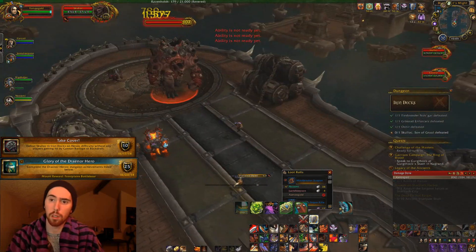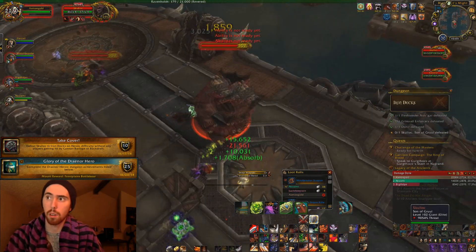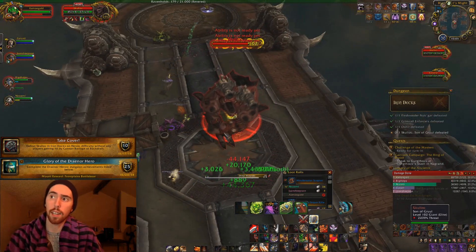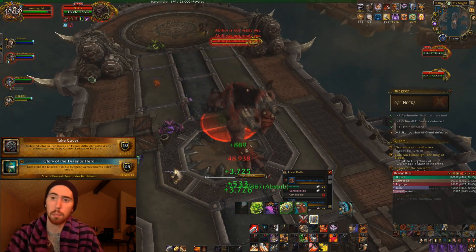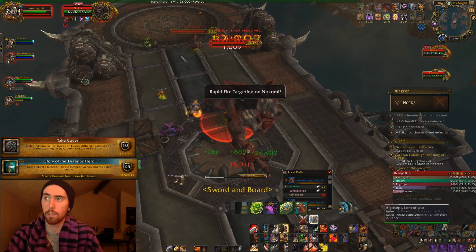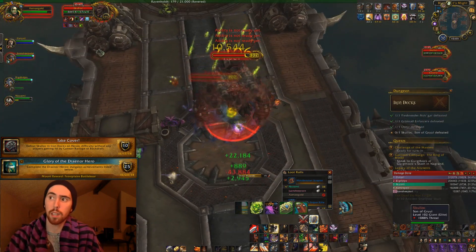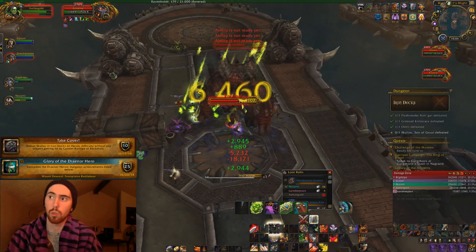Now this is actually really, really simple to do. What this really comes down to is that you have to run and you cannot get hit by the Cannon Barrage, and you also can't be hit by Backdraft. It's very simple and easy to avoid, and honestly this is an achievement that you'll probably get with just a good pug, but if you don't, this is how to get it as a normal group.